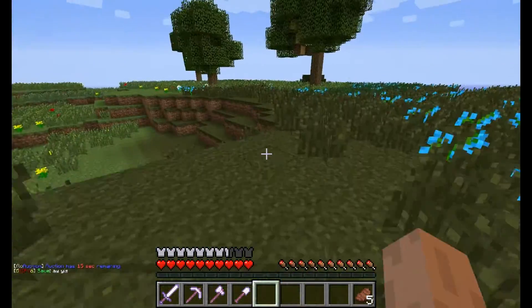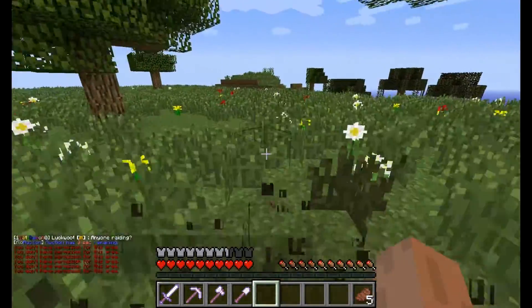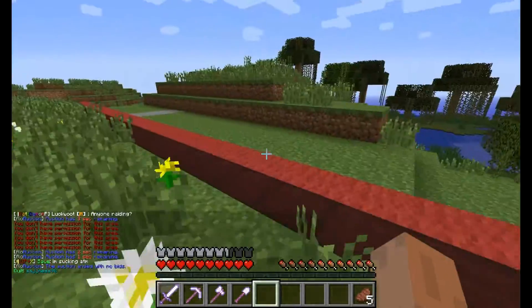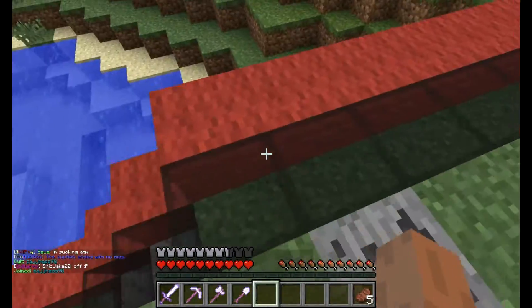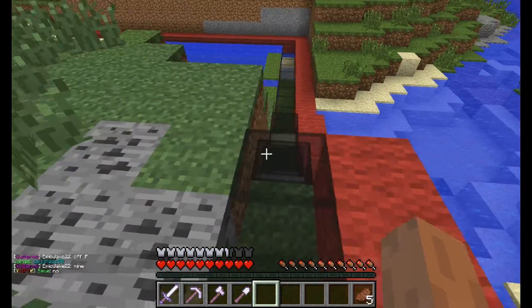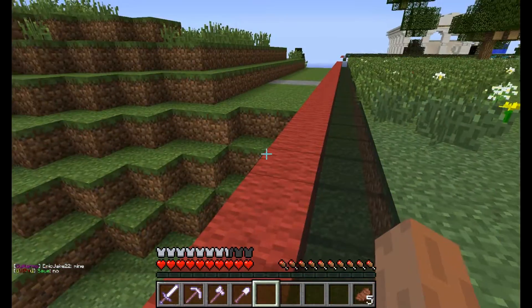Right now I'm just running away from spawn in a random direction. Everything is spawn protected, so you can't break anything until you get a certain distance away from spawn. One very important thing to note is this red line here. When you're on the line or on this side of the line, you cannot get attacked by players. As soon as you cross that line, PvP is enabled and everything is fair game.